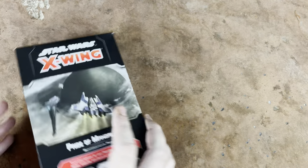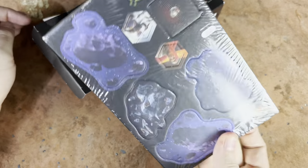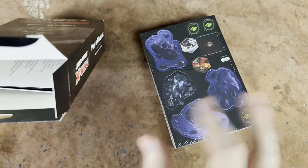Let's go ahead and get this thing unboxed. We're going to take a look at it here. We've got some cardboard — four big pieces of cardboard. We'll take a look at those. Oh, look at those — they're pretty rocks, very pretty rocks.